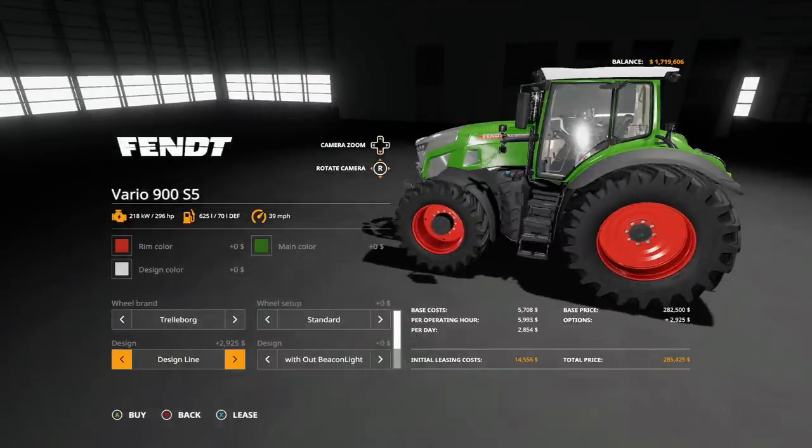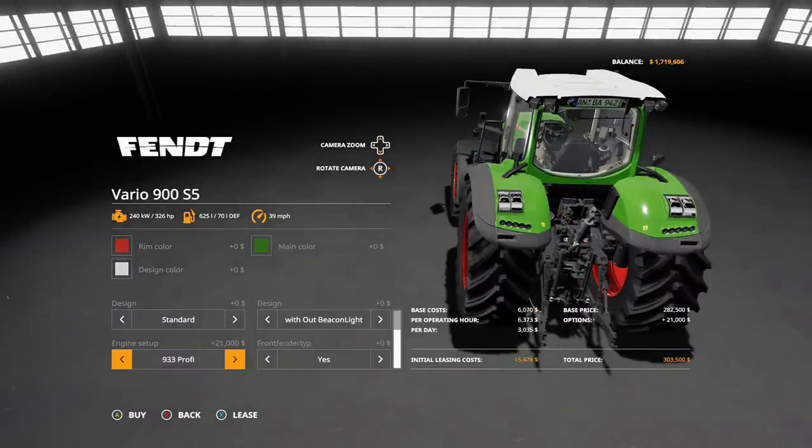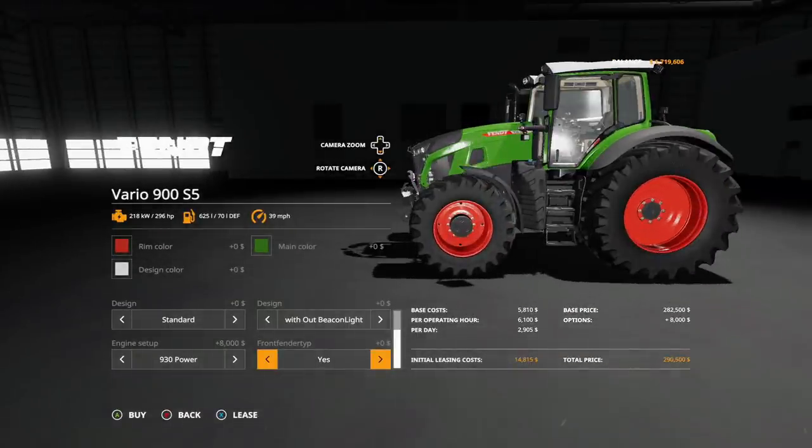Design options are standard or design line. Beacon light options include: none, left beacon, left LED beacon, right beacon, right LED beacon, or left and right beacon or LED. Engine power variants: 930 at 296 hp, 930 profile, profile plus — same power but changes the monitor display — then 933 at 326 hp, 936 at 355 hp, 939 at 385 hp, and 942 at 415 hp. You can also toggle front fenders on or off.